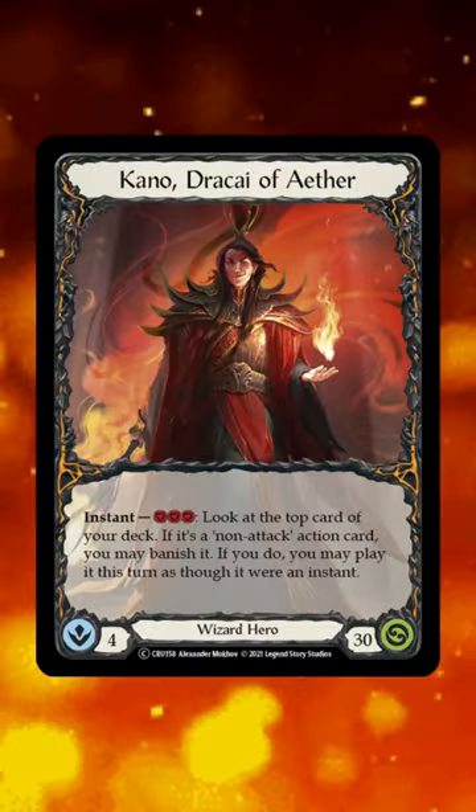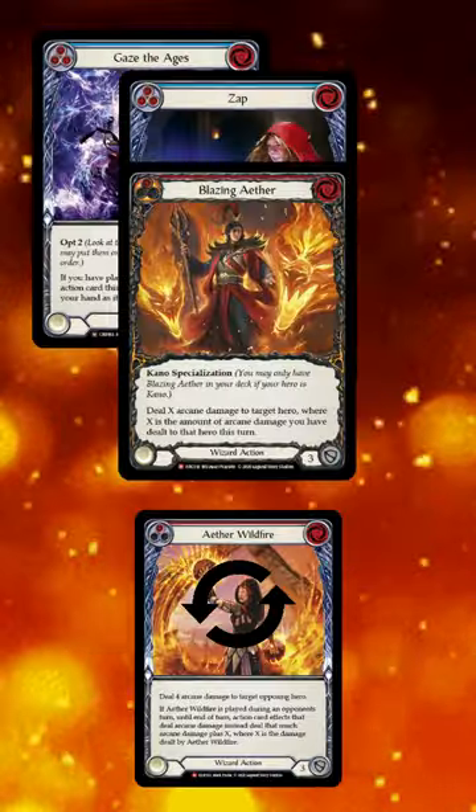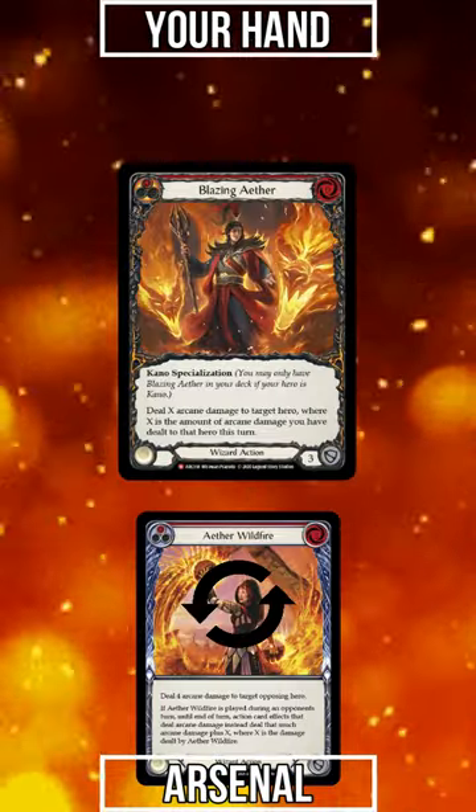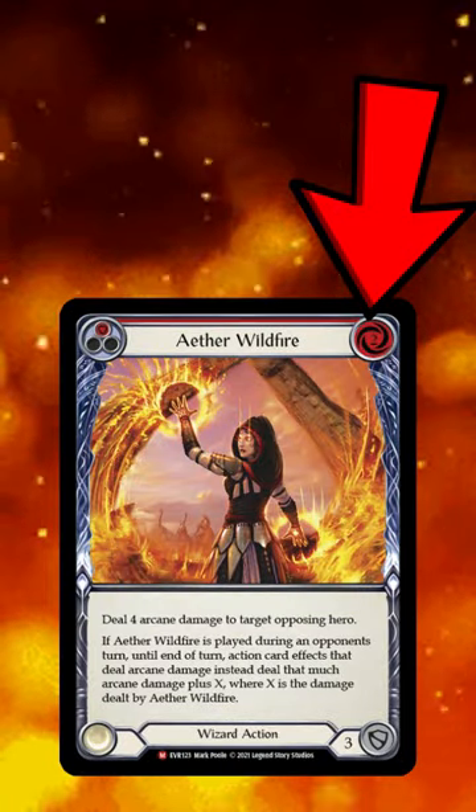First, you'll pitch a blue to activate Kano to get the random damage spell off the top. Then, you'll pitch another blue for Stormstriders and Crucible. Then, you'll pitch your last blue to cast Wildfire at instant speed from Arsenal because of the boots.